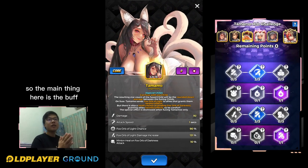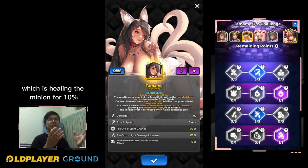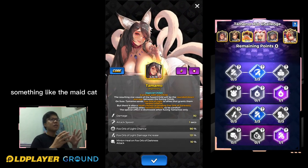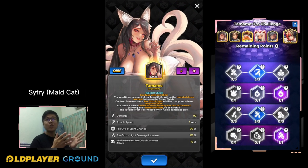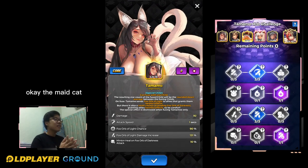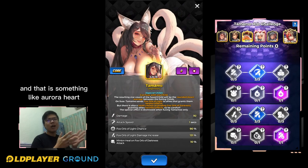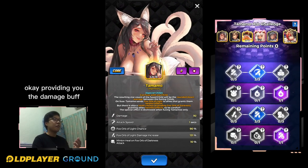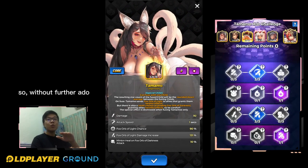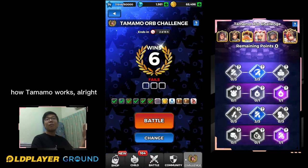The main thing here is the buff. The darkness orb is the debuff, which kills the minion for 10% based on your attack — something like the mid cat. The light orb is like the damage buff, something like Aurora Heart, providing you the damage buff. Without further ado, let's get started with the game and see how Tamamo works.